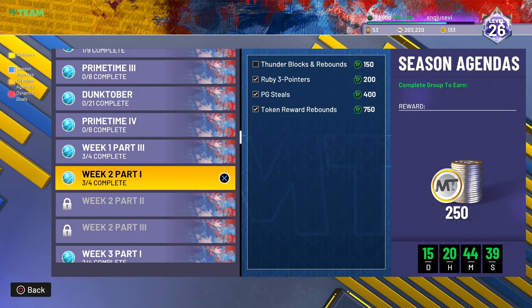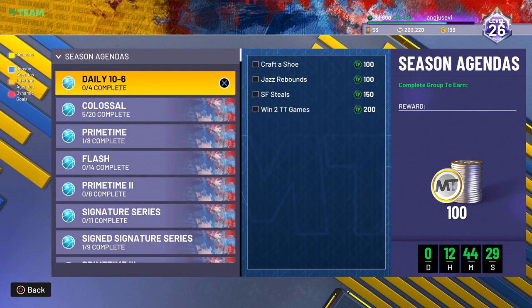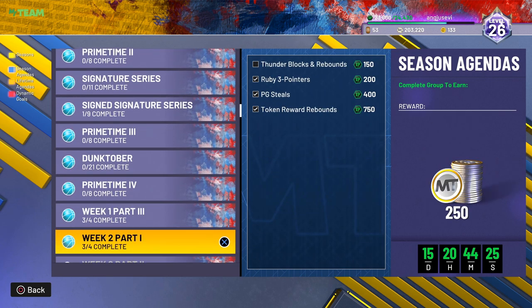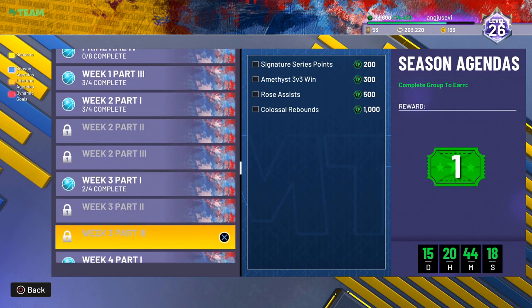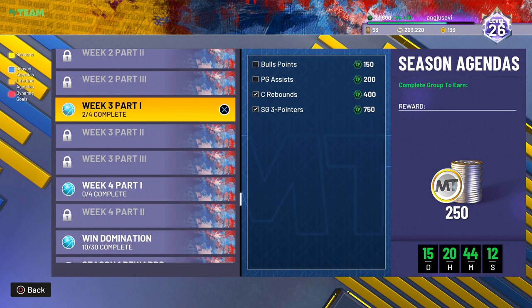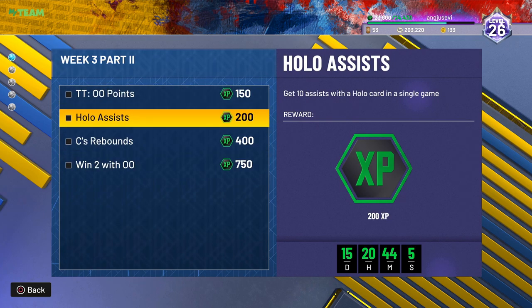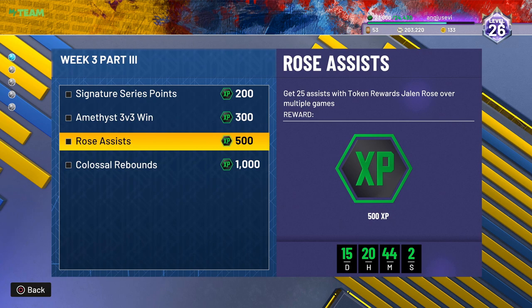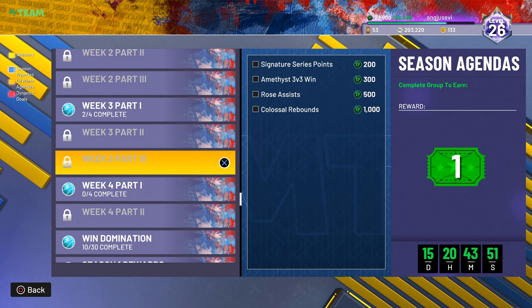The first thing you can do in MyTeam to earn draft tickets is the XP challenges. You complete basically three parts of challenges. Part one is very easy — you can run through it in about 10 minutes. Part two should take maybe 30 minutes max. Part three might take a little longer since some challenges are tougher, but it's mainly just time-consuming. Every single week you can earn yourself one draft ticket.